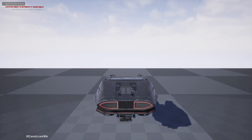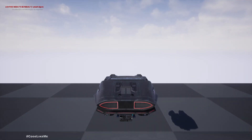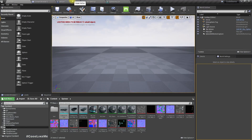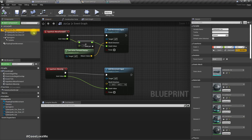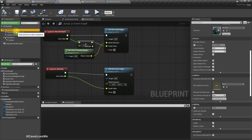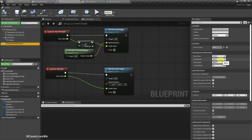Now we can move up and go forward and backward. The collision is already working properly because the cyberpunk car is the base root, and we've already set it to block all dynamics.